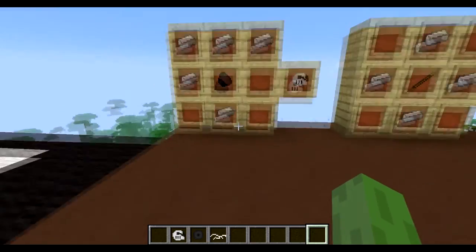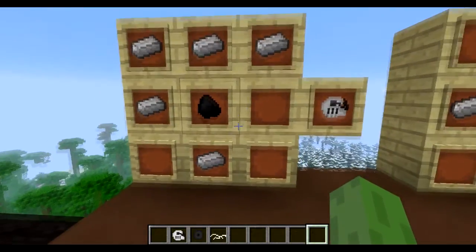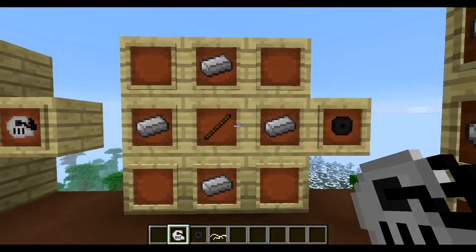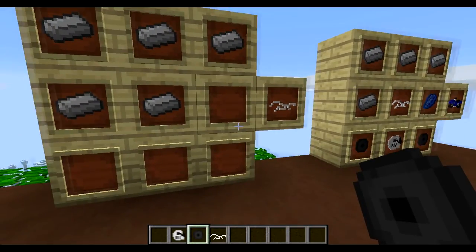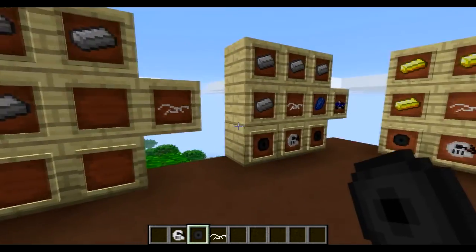So let's get on to the crafting recipes and I'll go on to showing you the bike. First you've got the engine and that's made out of 5 iron ingots and a piece of coal, and that gives you the engine. Then you've got the wheels for your bike which is 4 iron ingots and a stick and that will make you a wheel. Then you've got the bike frame which is just another 5 pieces of iron and then you've got your bike frame.